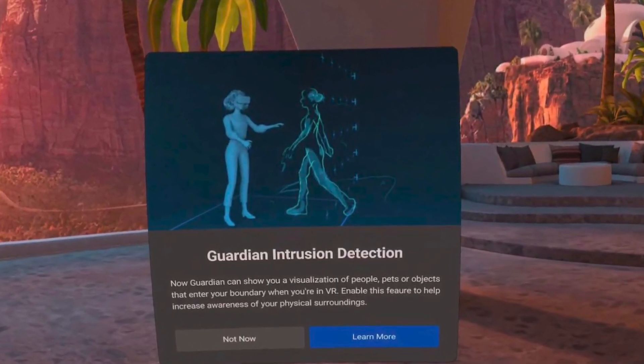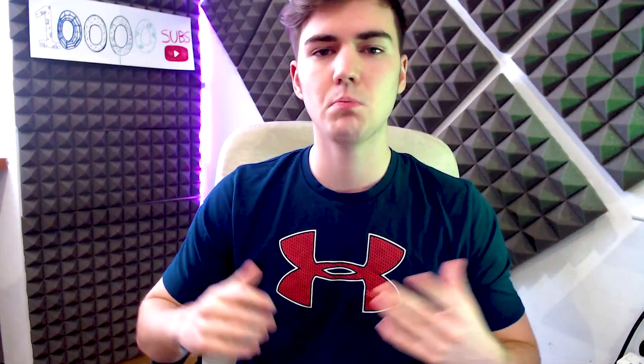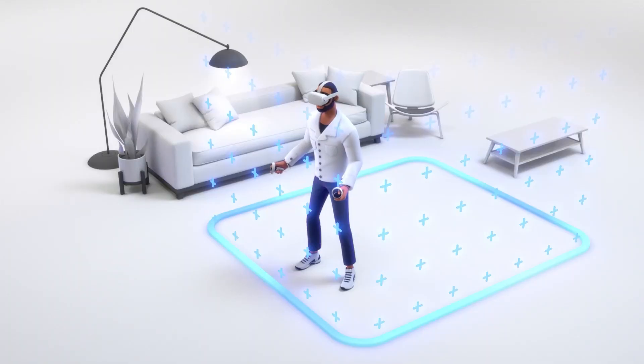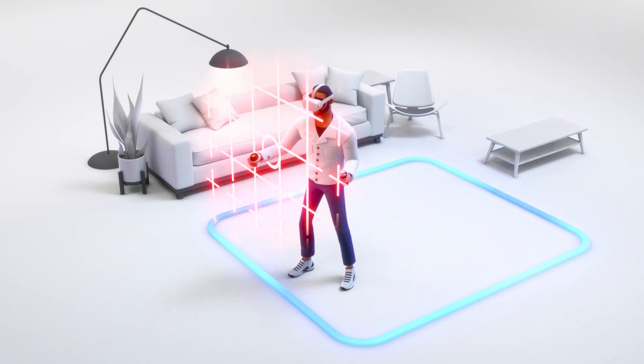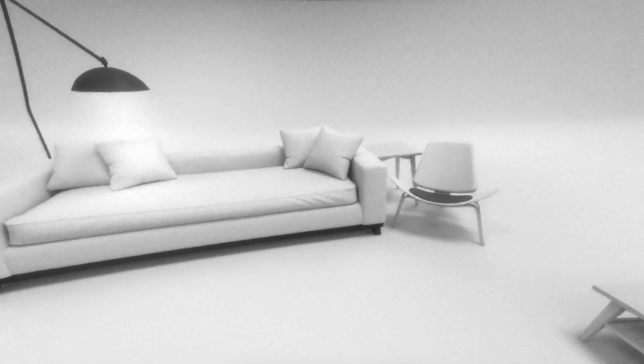Another piece of news is Guardian Intrusion Detection. We think this is going to come out in a future update of the Oculus Quest, maybe even in version 27. What it does is: if somebody walks into your guardian play area, your Quest 2 can detect that and alert you — probably showing a black and white version of your surroundings — so you're aware and don't accidentally hit someone. It's going to be really helpful for people who have pets, or people who have family members who keep coming into the room.